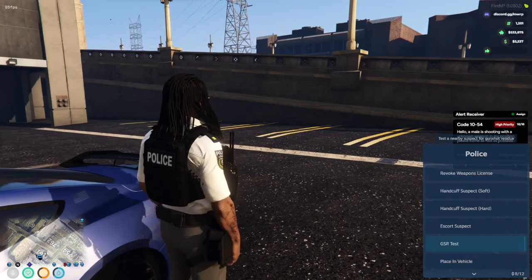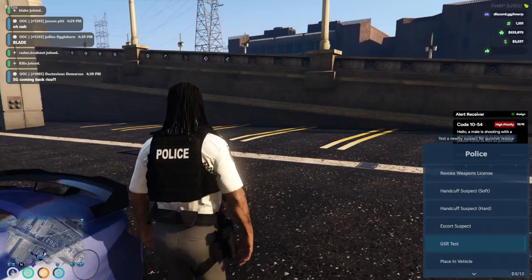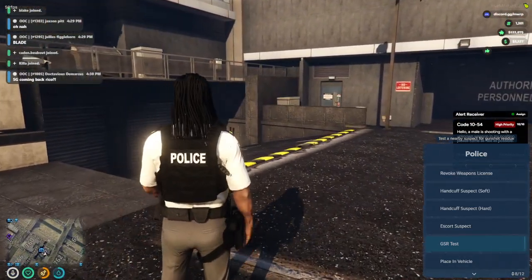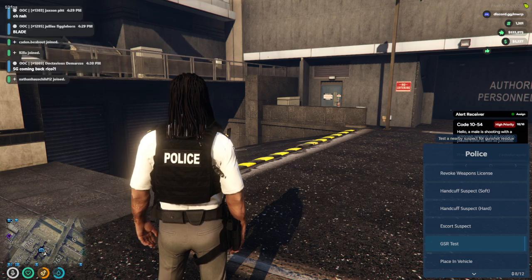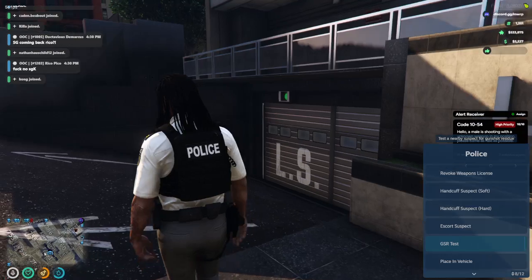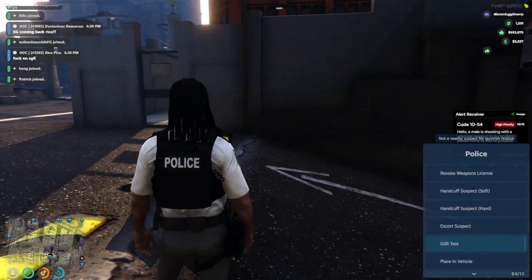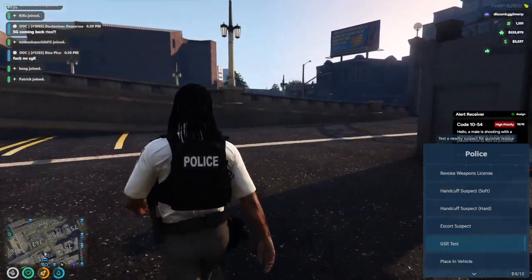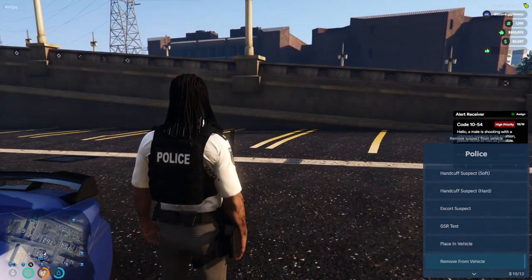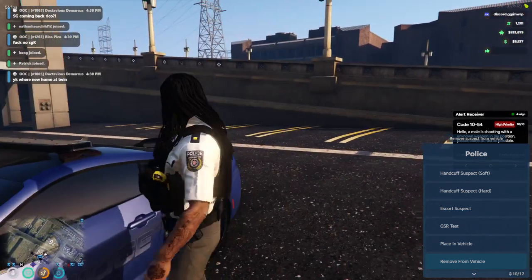Next up is GSR test. GSR testing is gunshot residue — whenever somebody shoots within the last five minutes they can test positive for GSR. So if you were pulling up to a call, for example you see that 10-54 alert, and you detain somebody, you can get 100% confirmation that they shot within the last five minutes by GSR testing them. And of course if they haven't, they would test negative.